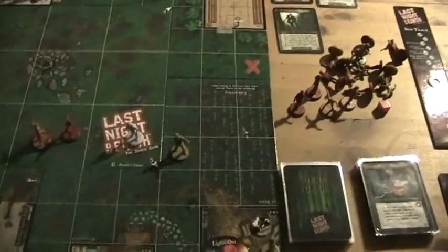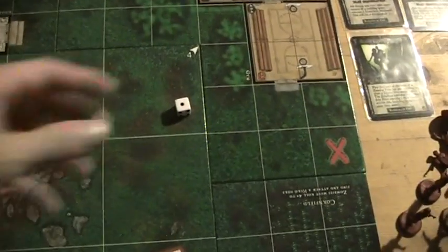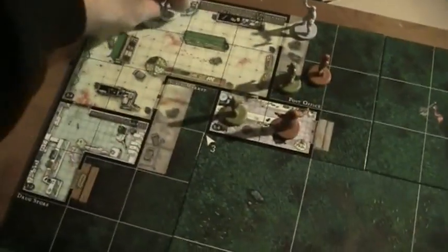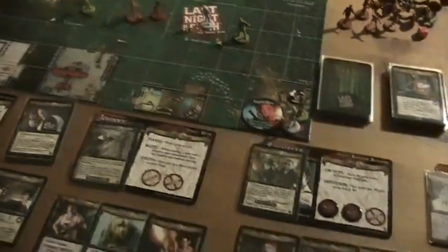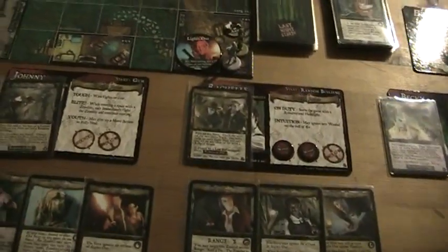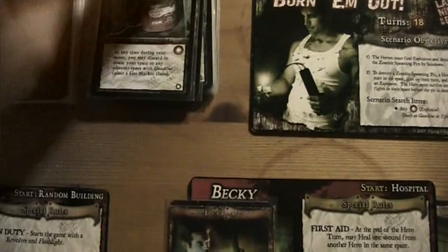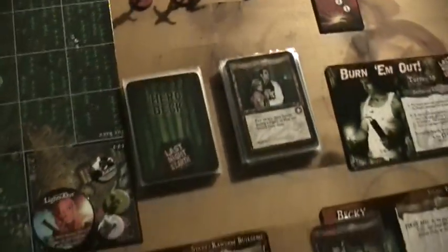And then let's roll for Raquel — that's a one. She moves here. The one is bad, so she searches instead — I think that's better. And that says 'Recovery' — play on any hero, except during a fight, to heal one wound from them. That was good! I can place that right away on her so she can heal. I think it was a good decision to search here.